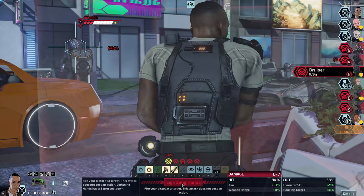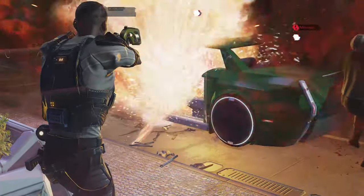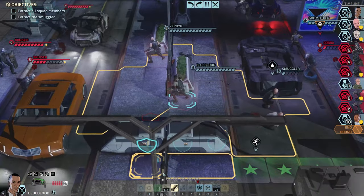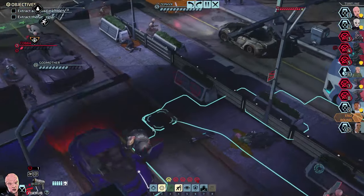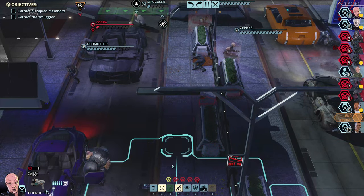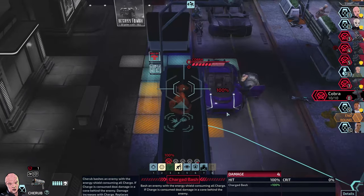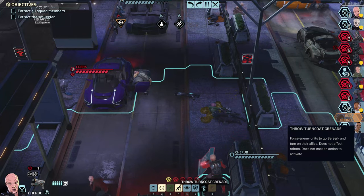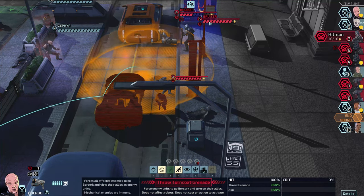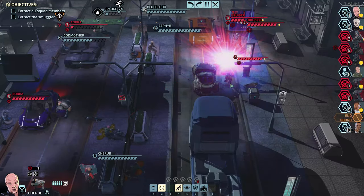God damn it — okay, I didn't know this would be a thing. We need to dash. Do a charge bash — what will I achieve? Nothing really. Wait — turncoat grenade! I can force enemies to go berserk! Oh, I can get both of them — please tell me I got both. Yes I did! Come on, shoot each other! Nice, so cool!